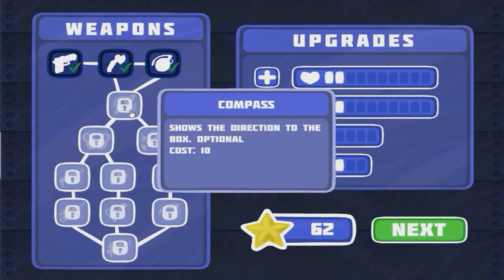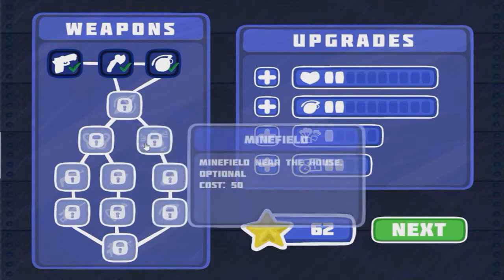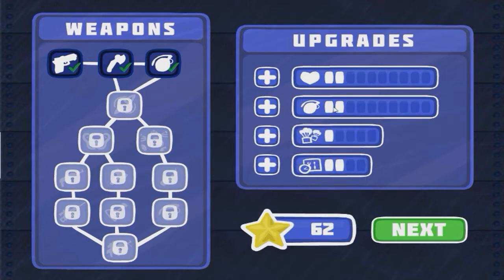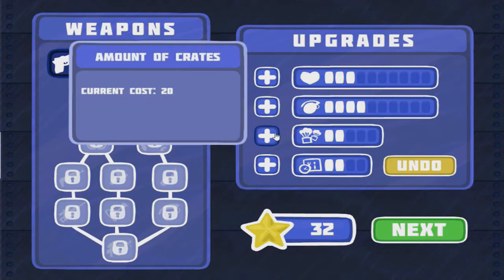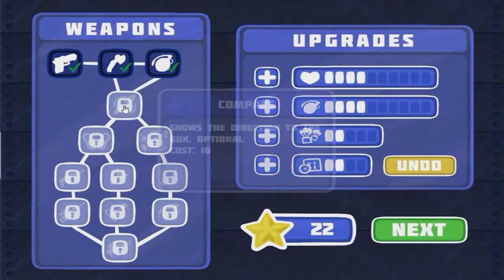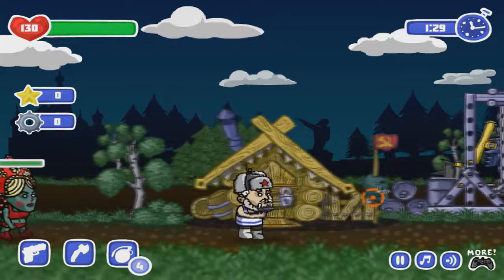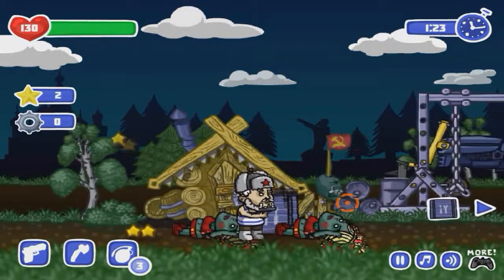Over here on the upgrades, we can get a compass which is 10 - that shows direction to the box, which is optional. There's brown bear - defense of the house. I don't know if we need that. Minefield near the house. I don't really know what to get because I haven't played this game all the way through. In the random games video I only played for like the first few levels. So maybe we should just get some extra health and some more grenades - those are always good. Some extra crate boxes. Let's go and try to save our money for the next one. Maybe we should buy the compass just so we have that.